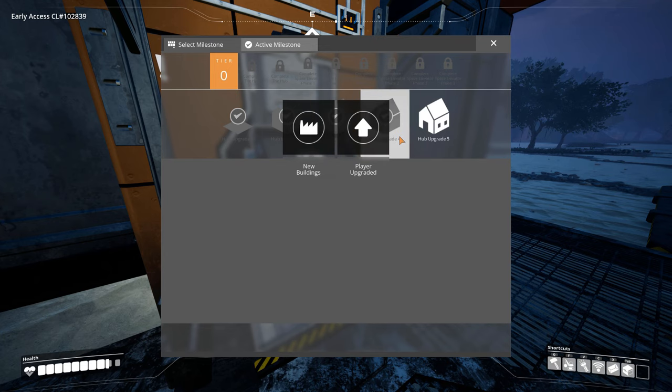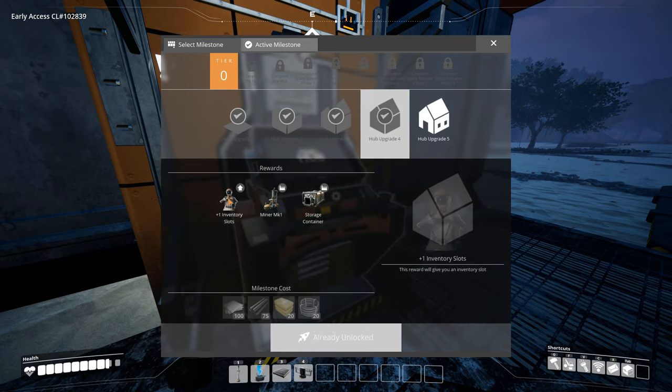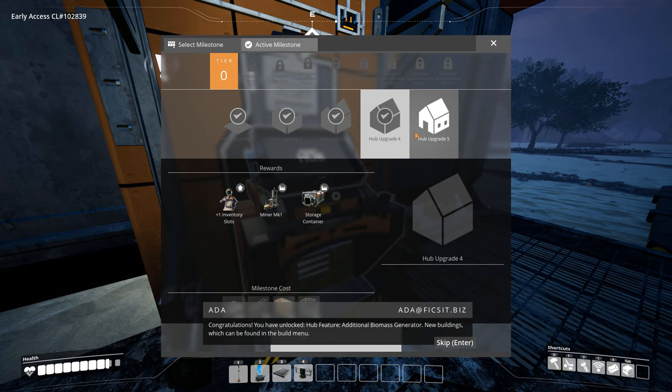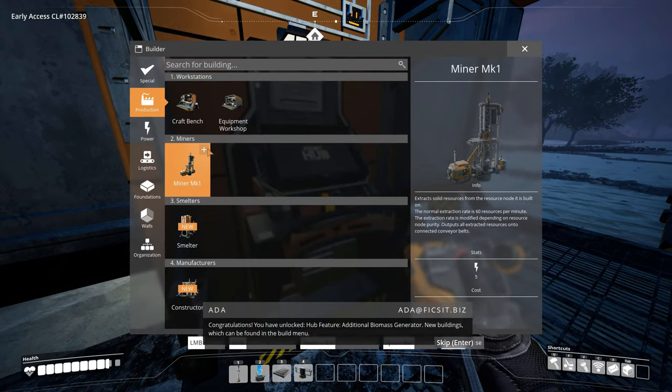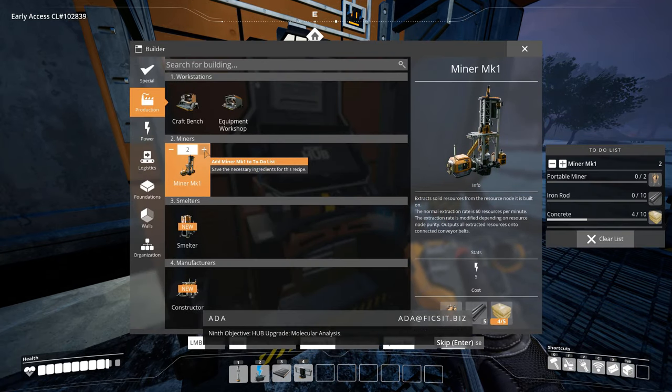We got the miner. Do we need something here? Additional biomass generator, new buildings which can be found in the build menu. Ninth objective: hub upgrade molecular analysis.